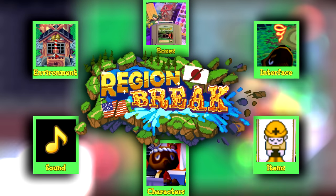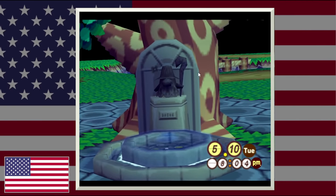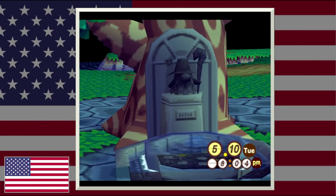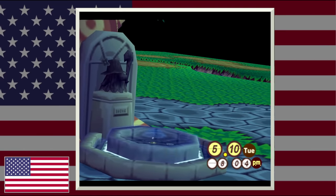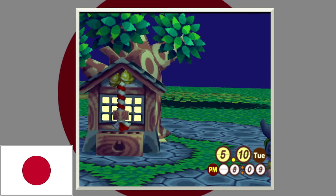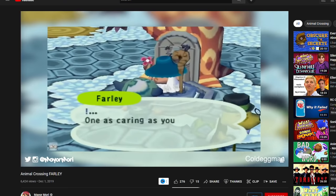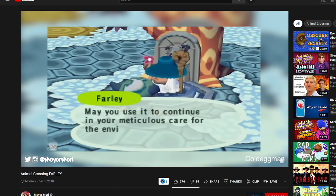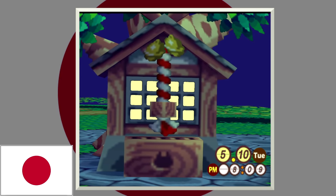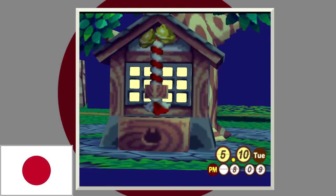Now let's move on to environments — this one is a big section. One of the craziest differences between Dobutsu no Mori Plus and Animal Crossing is that the wishing well we're all so familiar with in the US is a shrine in the Japanese version. The modeling is completely different. There's also a character introduced for the first time in the US version known as Farley — if all conditions are met you get to meet him, whereas in the Japanese version that never happens. The dynamic completely changes between the two games as a result.